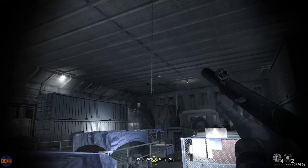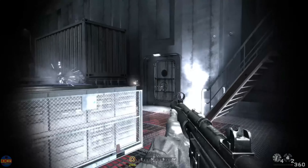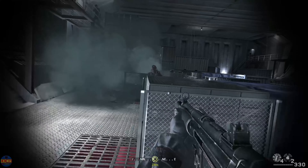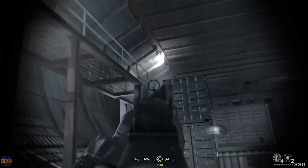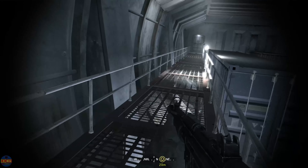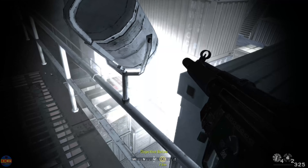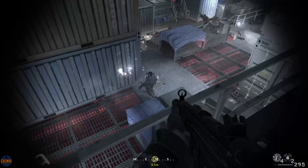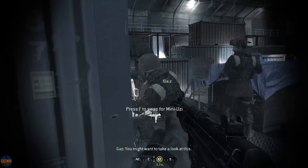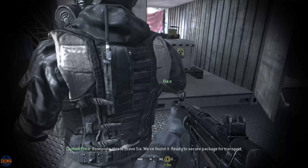Let's go. I'm getting a strong reading, sir. You might want to take a look at this. It's in Arabic. Baseplate, this is Bravo 6. We've found it. Ready to secure package for transport.